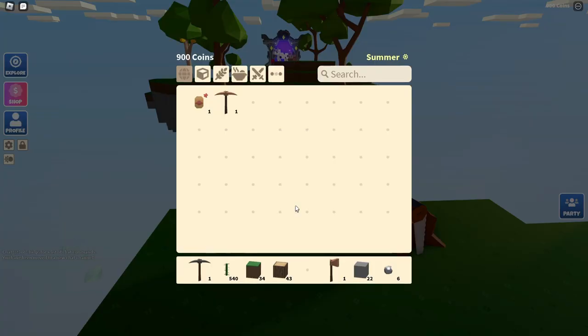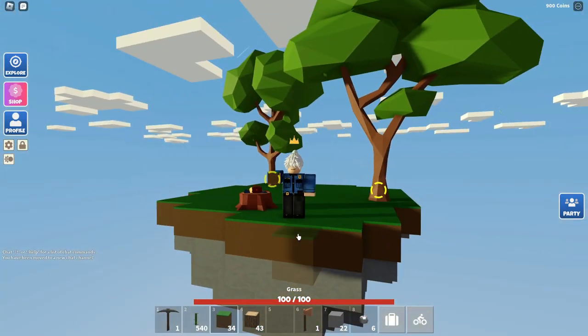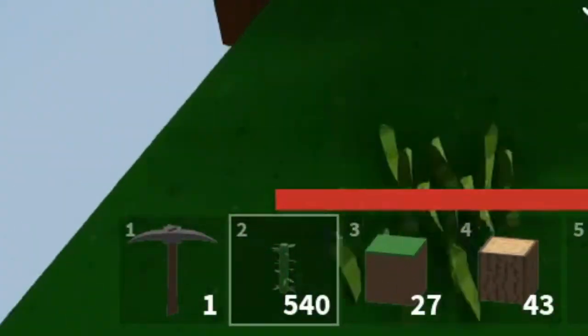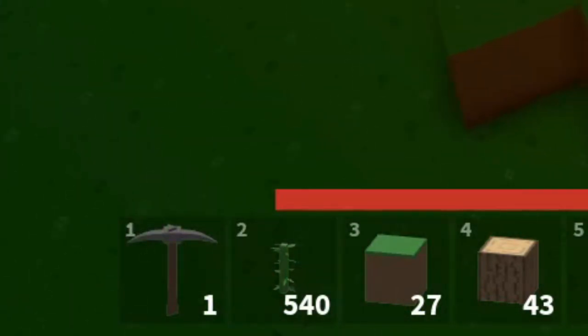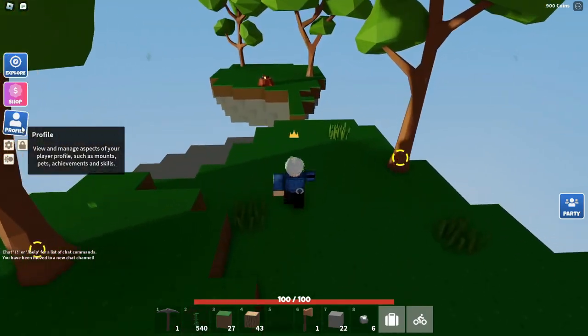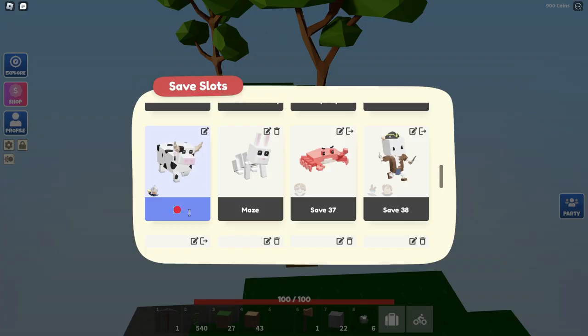We've loaded in again and it's another one of these random slots with just random stuff — 540 bamboo somehow. We're going to delete this one. It doesn't really have much, and then we're going to rename it with a red emoji so we know to delete it. Now we're going to go to the next slot, called 'maze.'